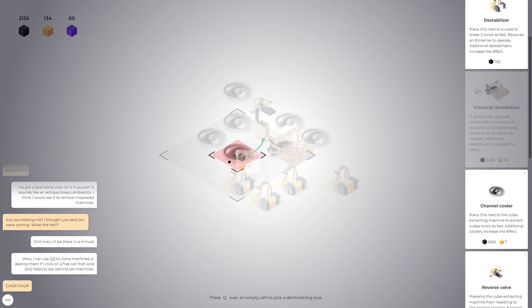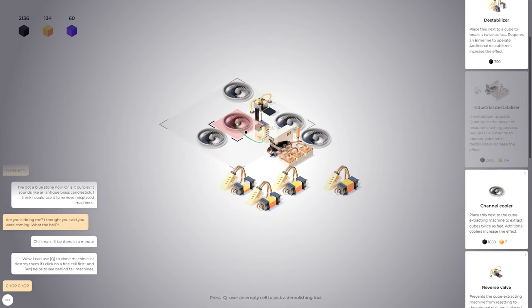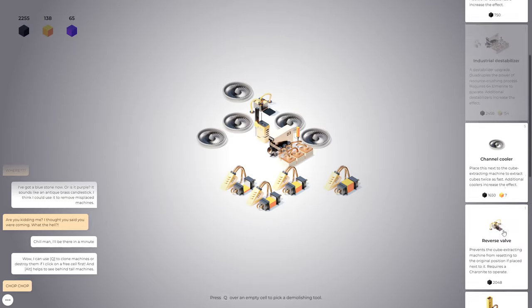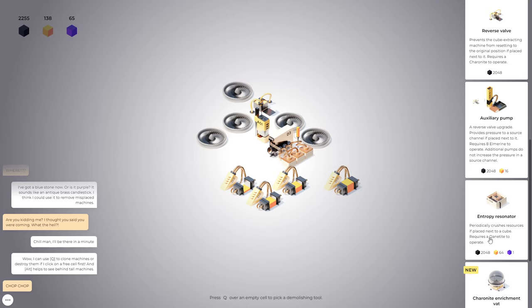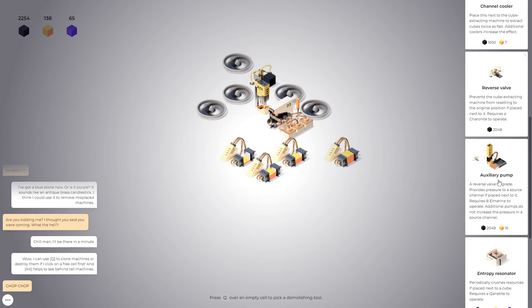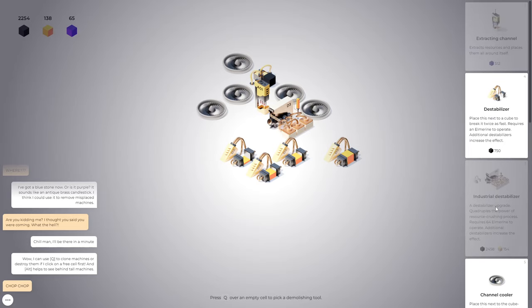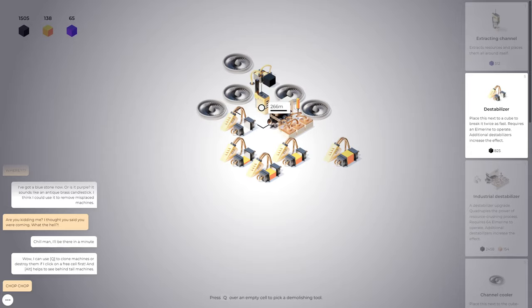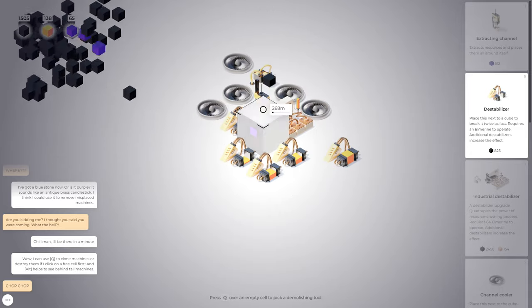Pull Alt — take a closer look. Hover over an empty cell to pick a demolishing tool. But why can't I put a cooler here — why is that illegal? I've got four coolers on this guy and apparently I'm not allowed to. Can I put another destabilizer here? Oh, with that random energy? I'll just go with the other option then — I'll just destabilize. 'Quadruples the power of the resource crushing process.' So this is basically explaining the fact that it all spawns in one spot and now I can just break it really quickly.